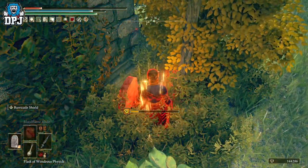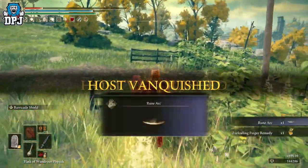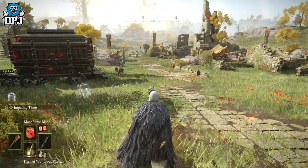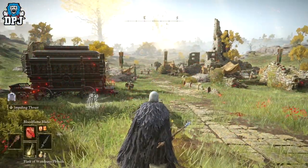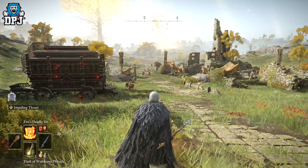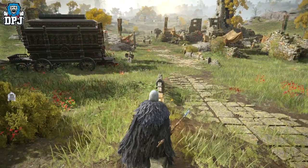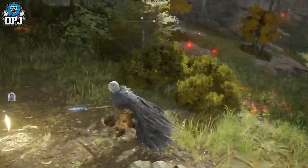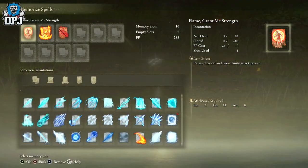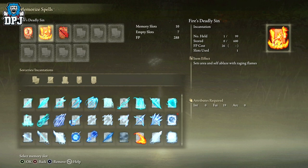The build consists of a couple of items: a weapon such as a spear, which you can apply the incantation Blood Flame Blade to, as well as the incantation Fire's Deadly Sin. Now, what Fire's Deadly Sin does — let me sit down and basically guide you through exactly what's going on here so you understand what's happening, and you can probably find a way to make it even better for yourselves. It sets the area ablaze with raging flames.